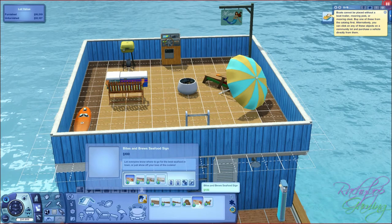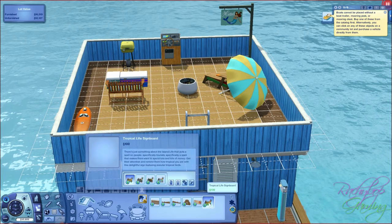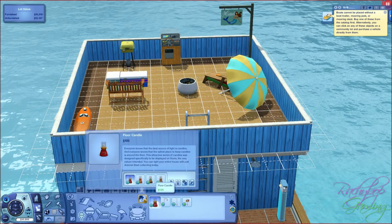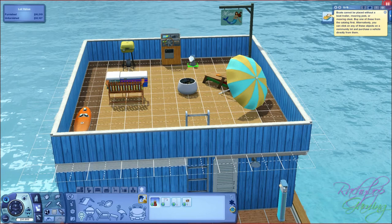Bit Bites and Brews seafood sign - really like that, it's lovely - and a tropical life sign board, some really cool stuff actually. Into outdoor lights - we have a floor candle, really nice, might have one of those. Yoink!